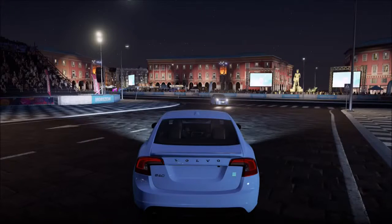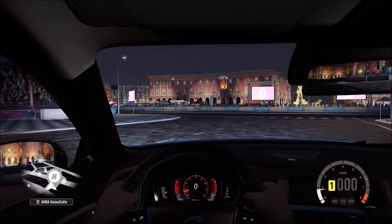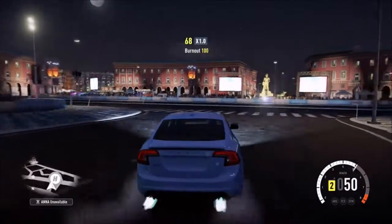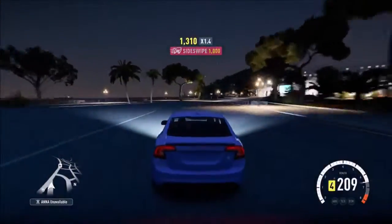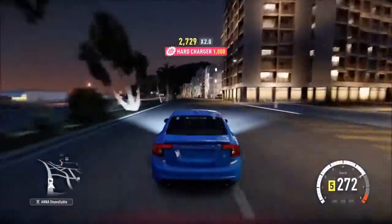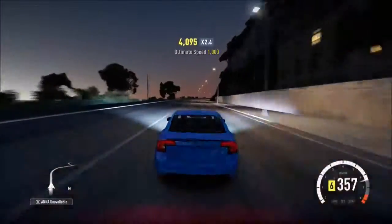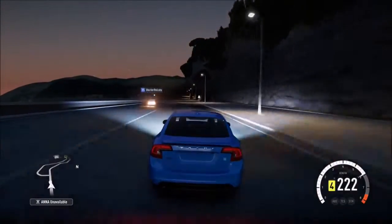We've got the nice Volvo badge with the line going up the entire grille area — I wasn't so sure about that at first but I guess it looks good; it can be an acquired look. We've got gorgeous shaped headlights, another grille down there, and indicators underneath the headlights. The top has no sunroof — just that little spoiler thing, like a tail on a plane. The interior has a nice red dial in the middle which I really like, and a normal steering wheel.